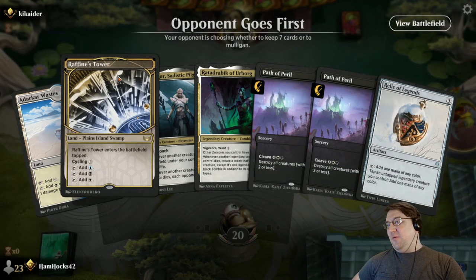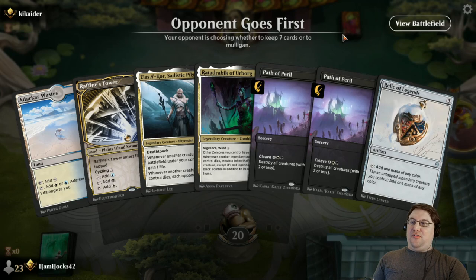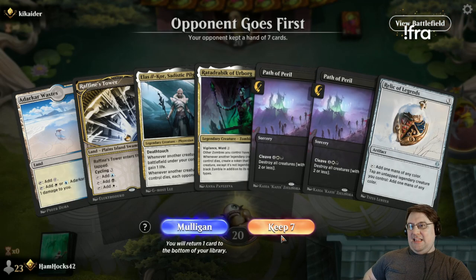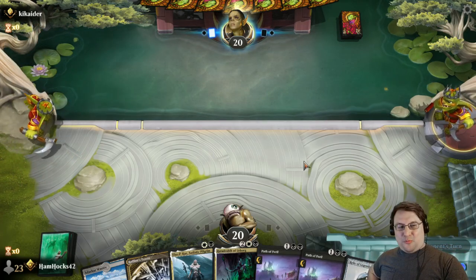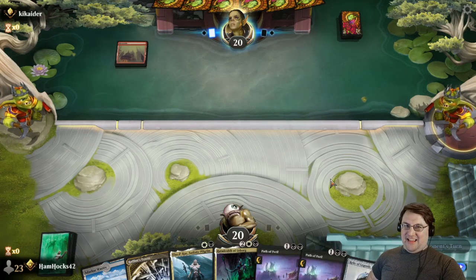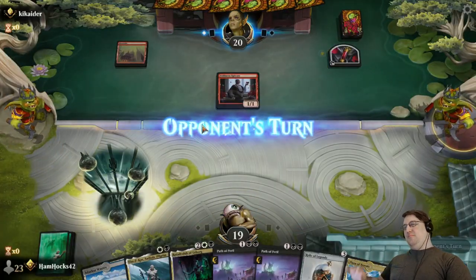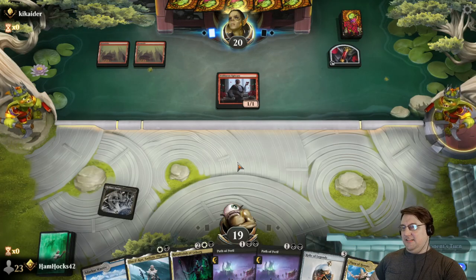This opening hand is very tricky. With Raffine's Tower on one into Adarkar Wastes, we can hit Elas on two. If we get a third land in our first three draws, we'll have access to Relic of Legends and then be able to hit Ratadrabic on time or potentially wipe the board. I generally avoid keeping two-land hands because it rarely works out on Arena, but we're going to give it a shot. We're going up against some form of red aggressive deck — and Plaza of Heroes is beautiful. We don't even need to take a hit from the painlands.